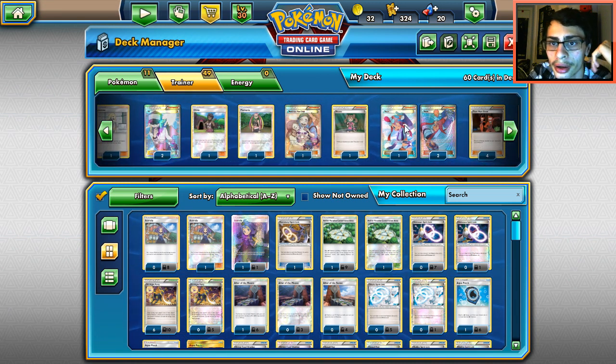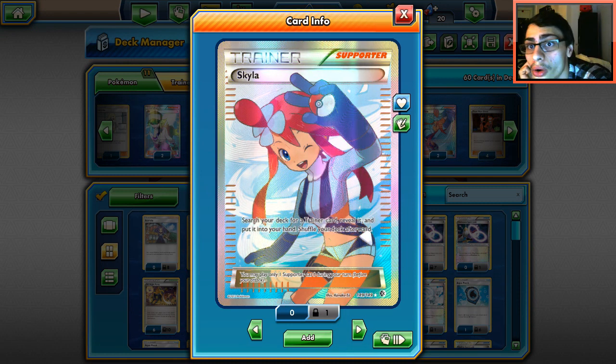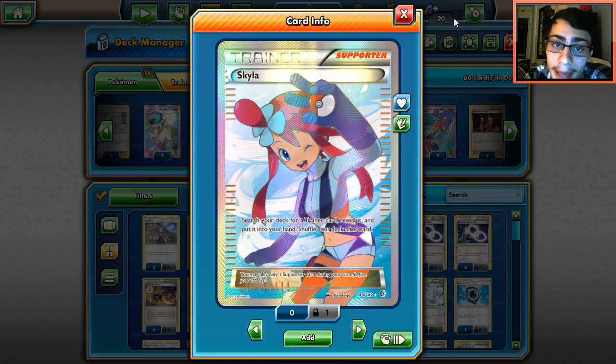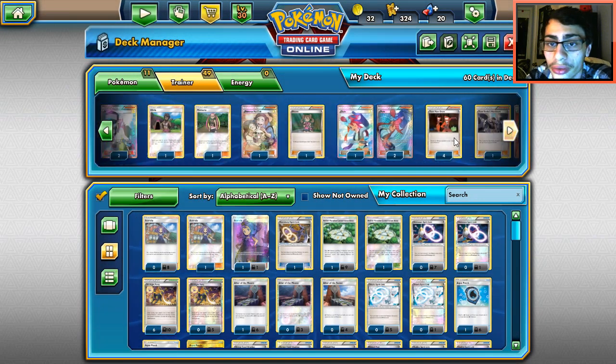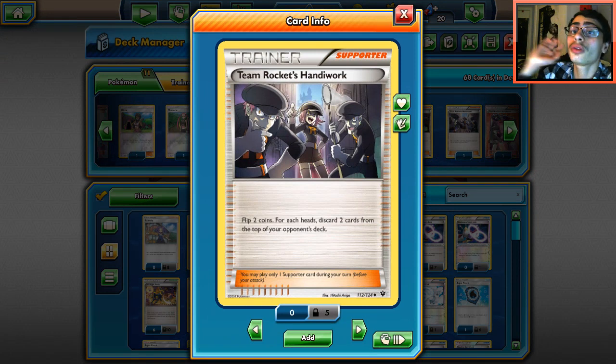We play one Olivia and one Fan Club. Olivia is a crazy card to see in this deck, but we're playing it to grab our Zoroark GX. We can't grab with Fan Club but we're playing two Fan Clubs to grab basics. We do play one Plumera — Plumera is a really cool card. Three Skylas — you can Skyla for a supporter, a belt, Max Potion, Puzzle of Time — Skyla is super good.